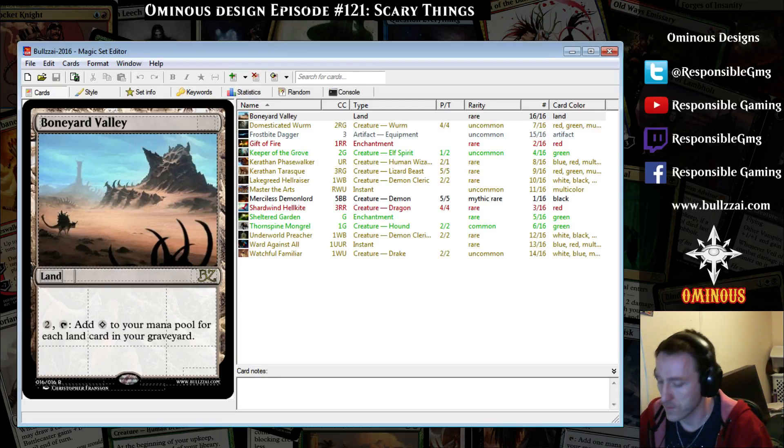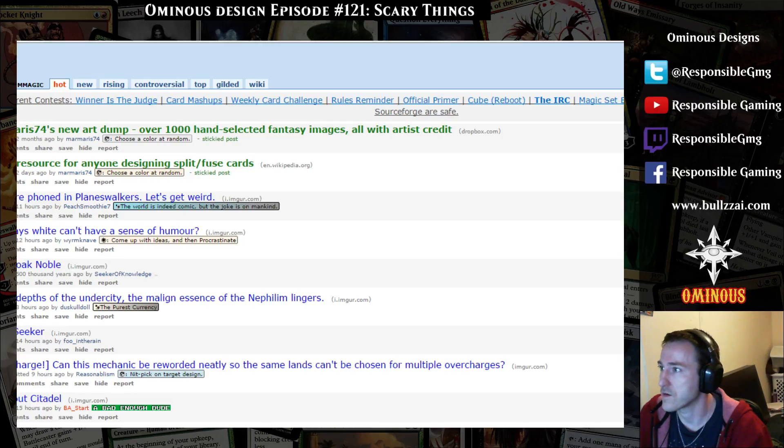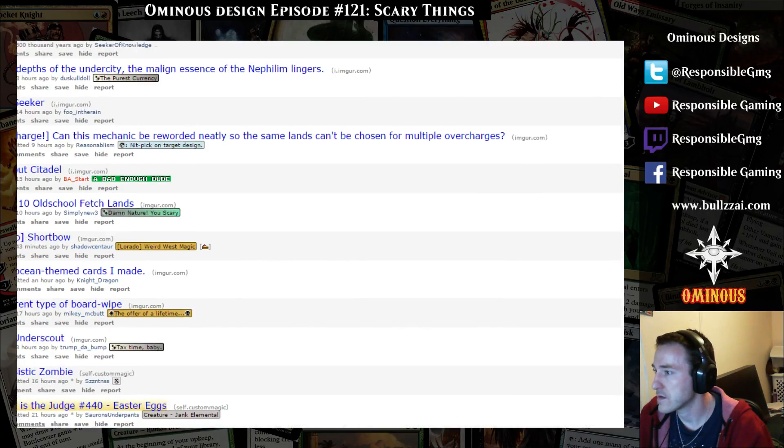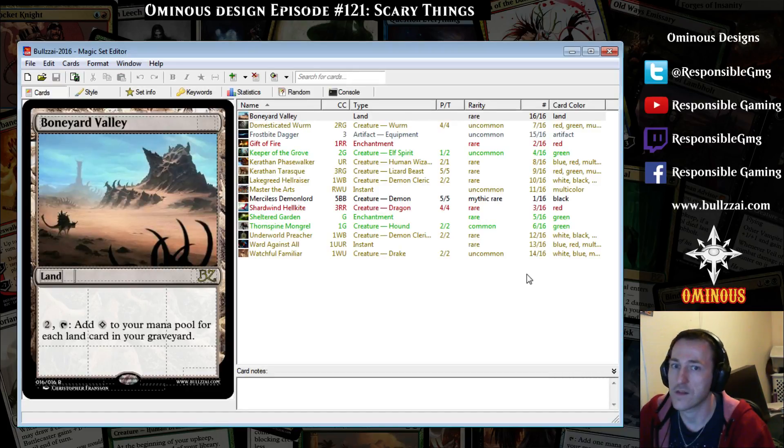The first design was inspired by the Reddit Custom Magic group — it's very good. They're doing a cube and looking for artifact designs, specifically powerful designs. I took it that they want mono artifacts — artifacts that stay on the board and have some activated effect.